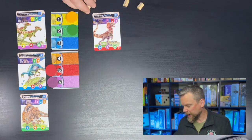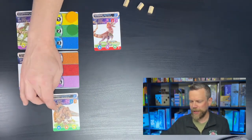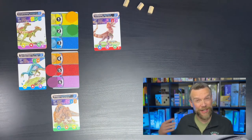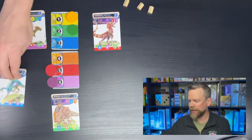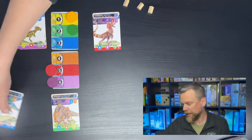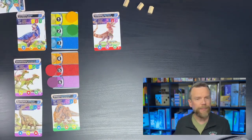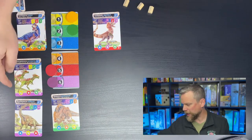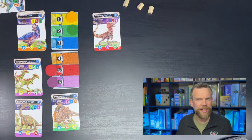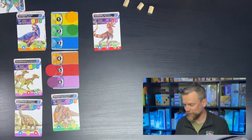For my final action, since my reserve space is now empty, I move the myosaurus into reserve so my opponent can't get it. The remaining marketplace card slides down, I discard one, and two new dinosaurs pop up in the catalog. The brachiosaurus is worth four points and the next player will have a chance to reserve it or earn enough vita to afford it.